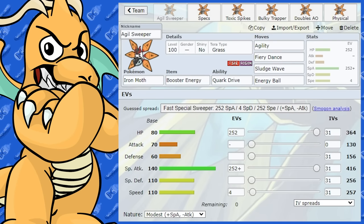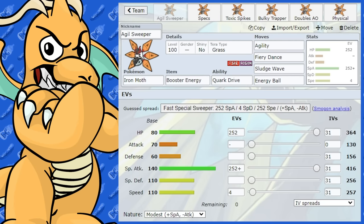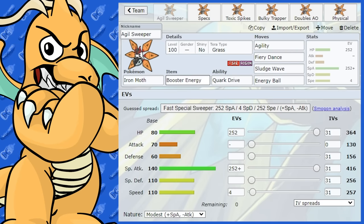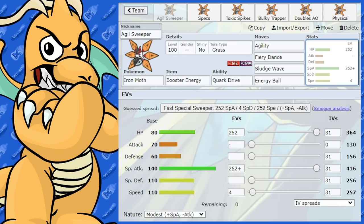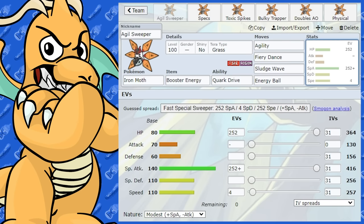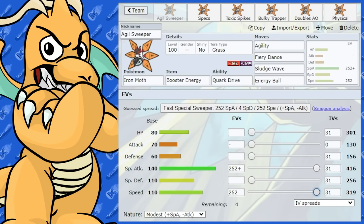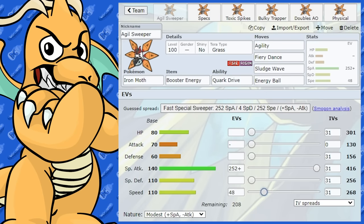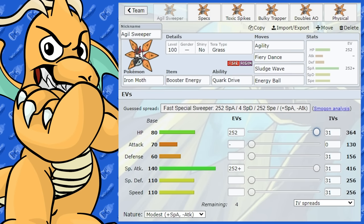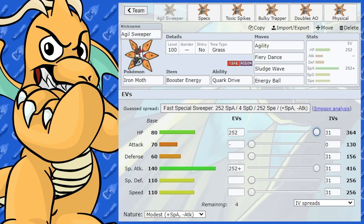So this is my final Paradox Pokémon — I've covered all of them — so it's going to be moving on to all the other Gen 9 Pokémon after this. Starting with an Agility set, we've got Booster Energy as the item, which is going to boost that Special Attack stat by 1.3. I'm also going to be making this bulky, which is why I've given it no Speed EVs.